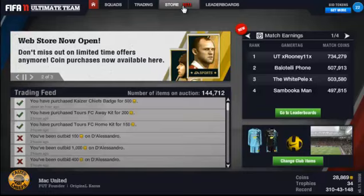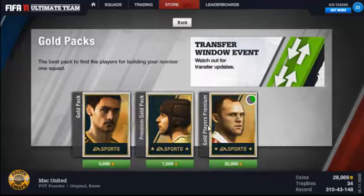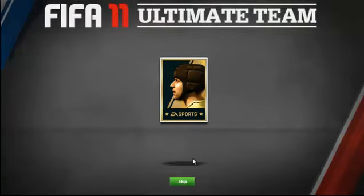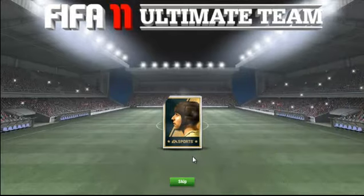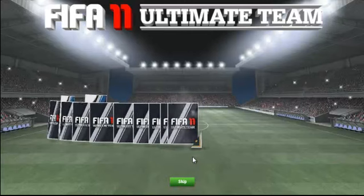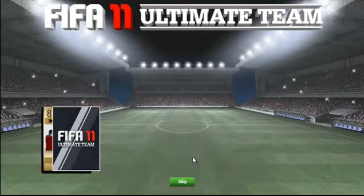I've noticed that there are even more transfers completed now on the FIFA 11 Ultimate Team, with players like De Guy for Man United. So I'm just going to open up one gold premium and two silvers, see if I can pick out any lucky pre-silvers. And if you notice I've got 28,000 coins — that's because I did manage to fortunately win a 25,000 coin giveaway.